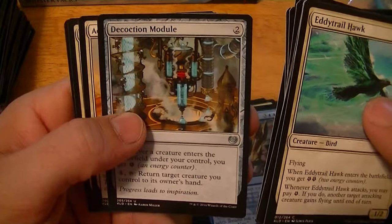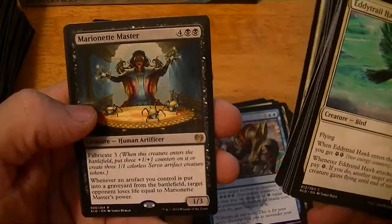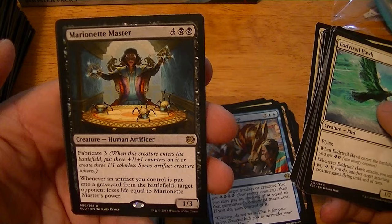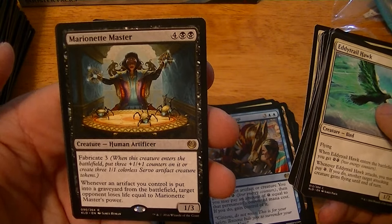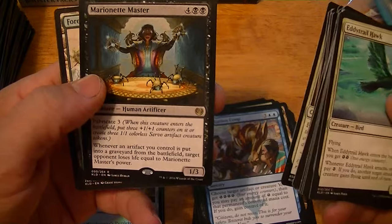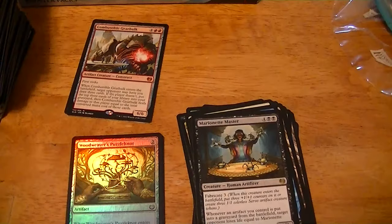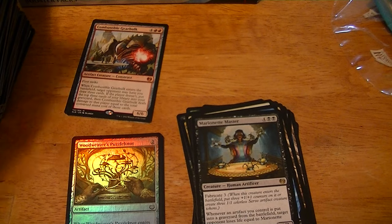Decoction Module, Aerial Responder, Visionary Augmenter, Marionette Master — 6 for a 4/1 with Fabricate 3. When it enters, put three counters on it or create three Servo tokens. When an artifact you control is put into a graveyard from the battlefield, target opponent loses life equal to Marionette Master's power. Dollar.